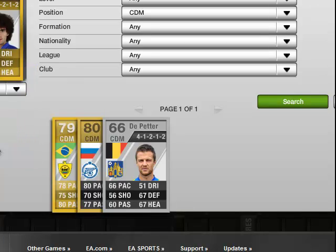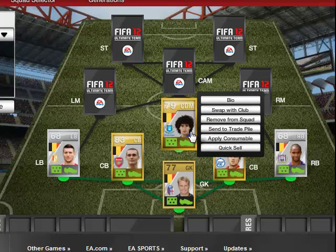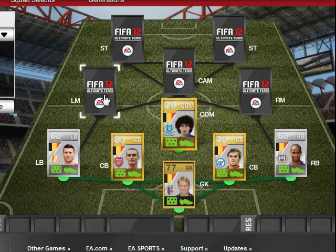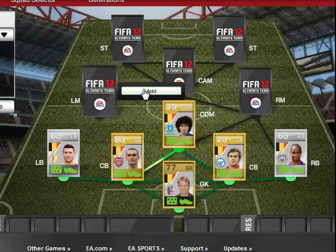Fill Laney. He's not the fastest but center defensive mids don't really need speed. He's got 79 heading, 82 defending, 72 dribbling — he's mostly an all-around player. Pretty good. Then we have our left mid.